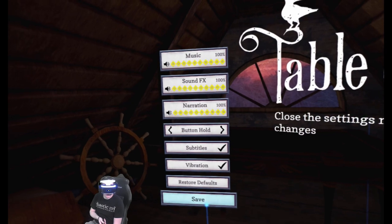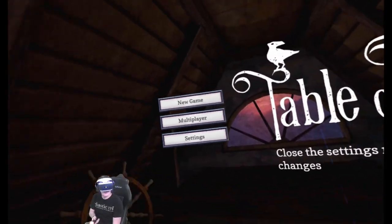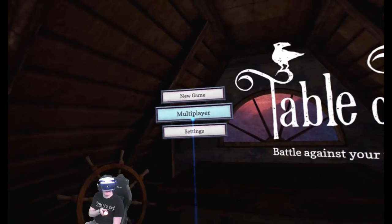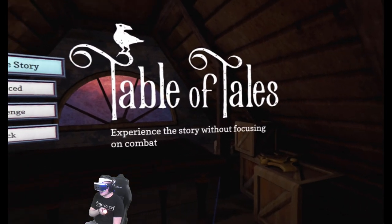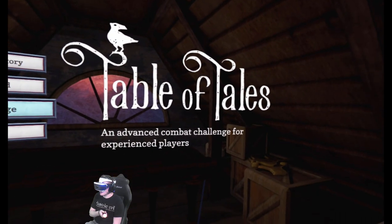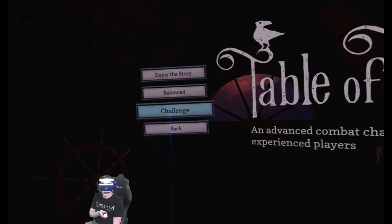Pretty basic — no locomotion and no comfort settings. We've got local multiplayer but we don't have anyone for that, so we're jumping into a new game. Difficulty options: 'Enjoy the Story' is baby mode, 'Balance' is the intended way to play, 'Challenge' is advanced combat for experienced players. We're going to take Challenge — because why not? I know some D&D, so this should be easy, right?